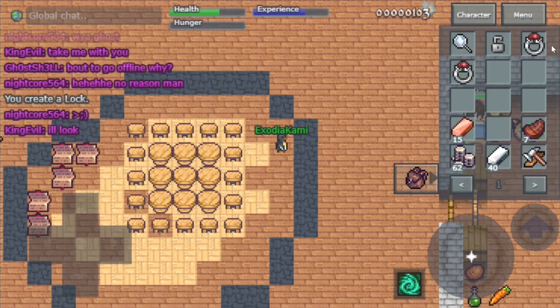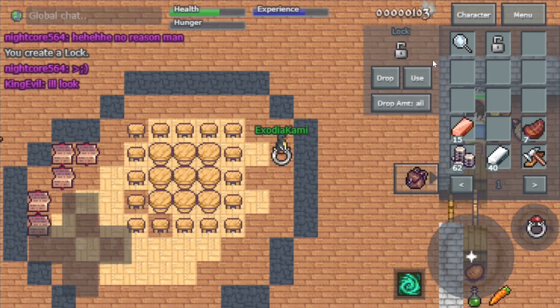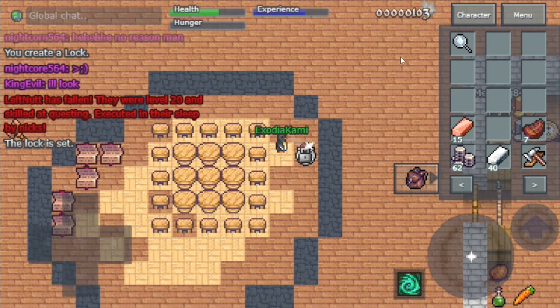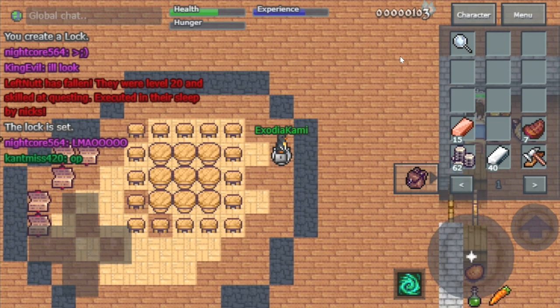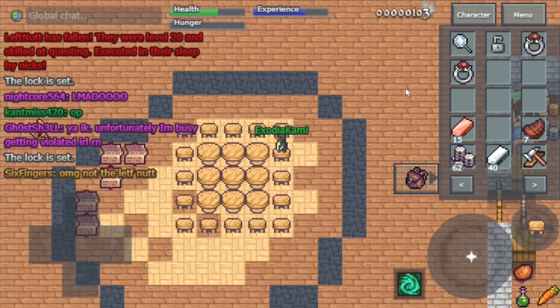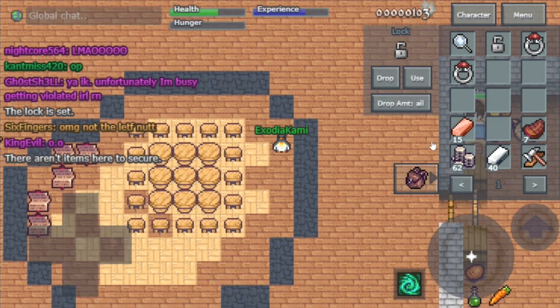Moving on to our second item — the lock. You can lock a couple of items to keep them safe, but it's not a guarantee as people can loot the lock once per day. Also keep in mind your tribe members can open your lock freely. If you really want your item super safe, I recommend storing your materials, gold, books, and gear in another account where no one can ever touch it.